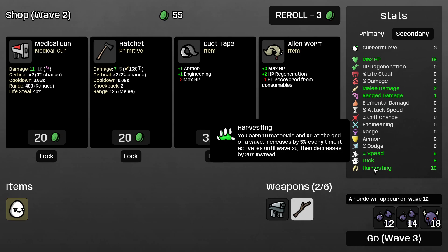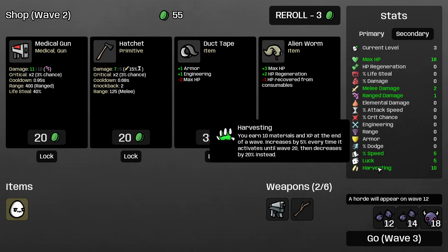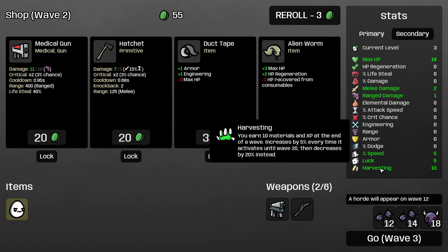Harvesting gives you 1 coin per harvesting point, and it increases naturally by 5% each wave. So if you have 100 harvesting, at the end of each wave you get 100 coins, then 105 harvesting next wave, then 105 coins — and it compounds more and more indefinitely up until wave 20. If you want to play endless mode, that's a whole other story.